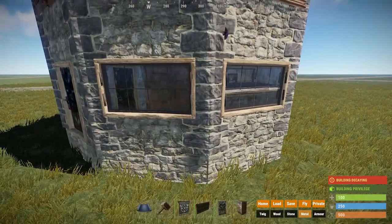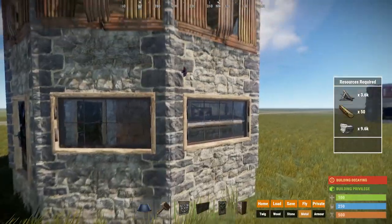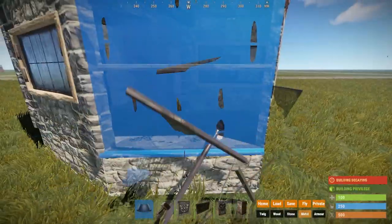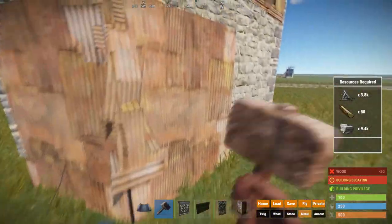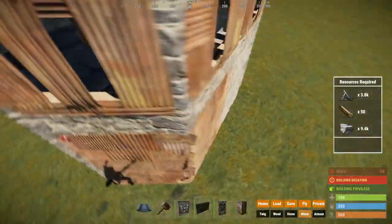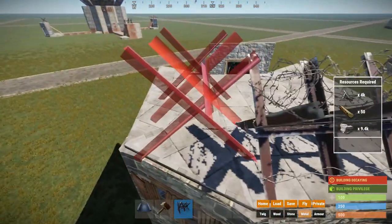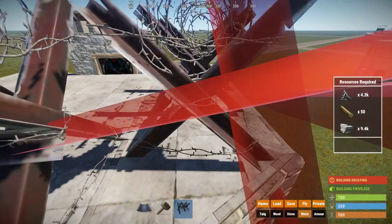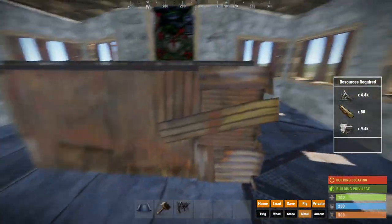If you want a bit more protection for your TC and dropbox room, you can switch out this window for a wall and upgrade all the walls attached to the dropbox room to metal as well. Once you build your base into a compound, don't forget to put barricades on top of your entrances to stop people from easily laddering over them.